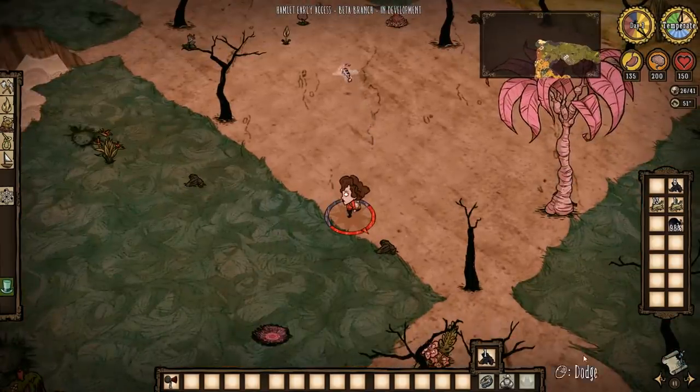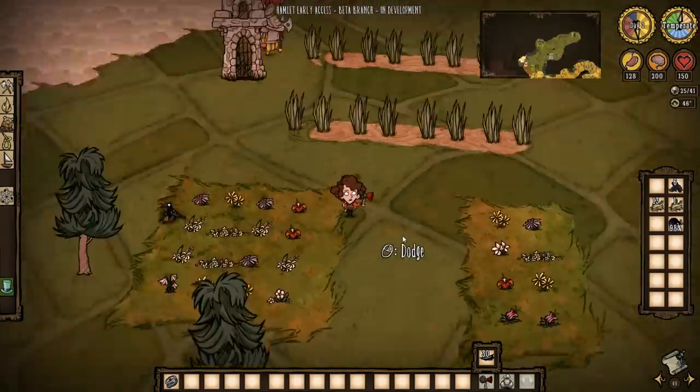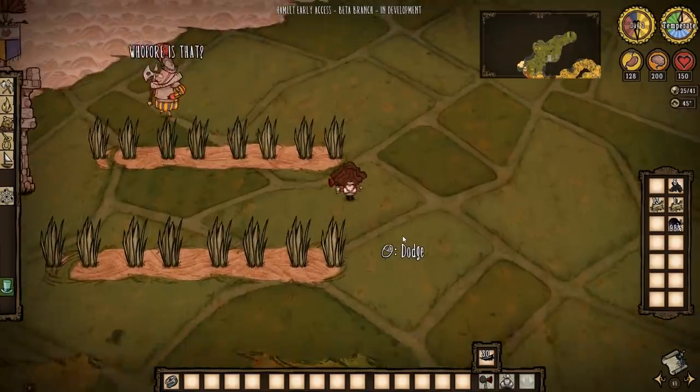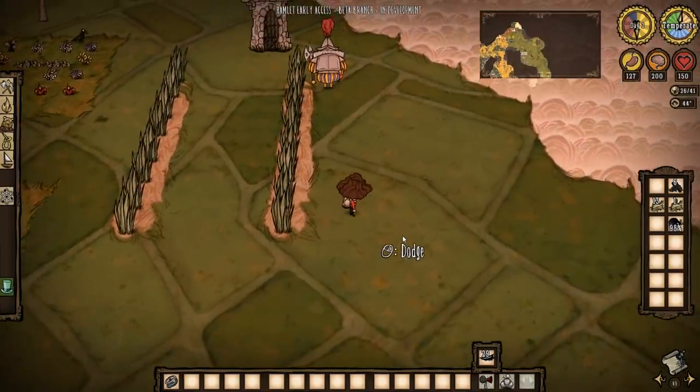Don't let Krampus steal them because you're not going to be getting another one. Wheeler's stats are fairly average with 150 health, 150 hunger, and 200 sanity. She doesn't really excel in any of those areas, but isn't too weak either.